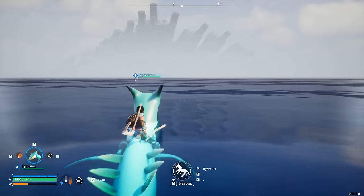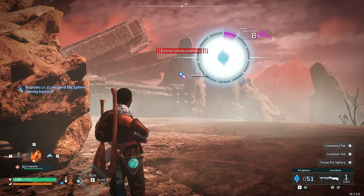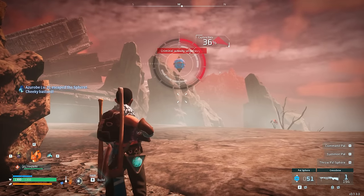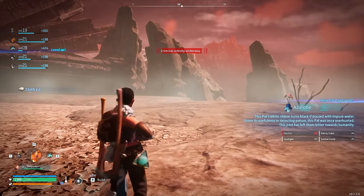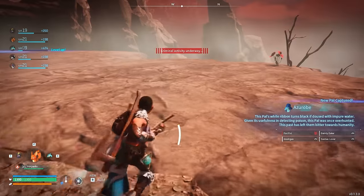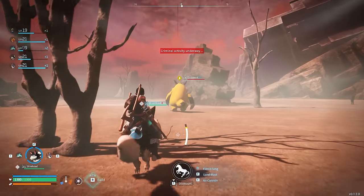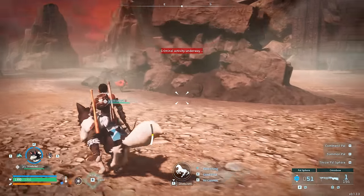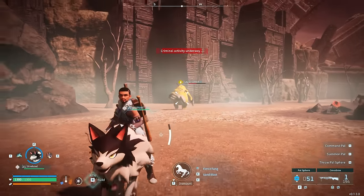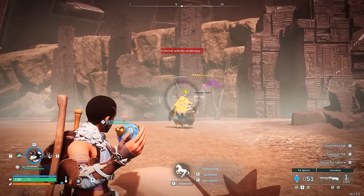We managed to make a saddle for the Surfent and I was very curious about an island in the distance. Upon coming over to it the game said I was doing some criminal activity — it just means we're not meant to come over here, but that didn't stop me from exploring. I managed to get an Azurobe — this thing is an absolute beast when it comes to traversing water and also watering crops, with a watering skill of 3. There's also rare flowers over here — we need these beautiful flowers to make stat-boosting items. What we see here is a very rare spawn: a wild Grizzbolt.